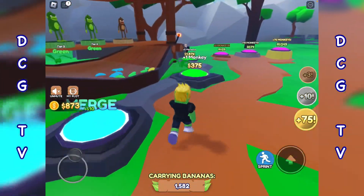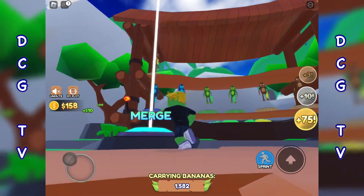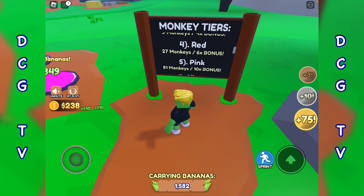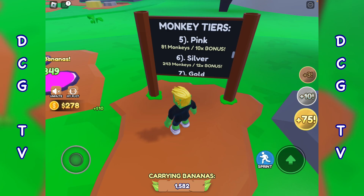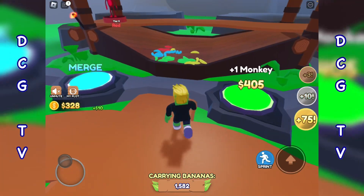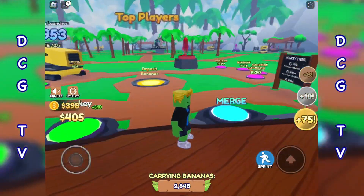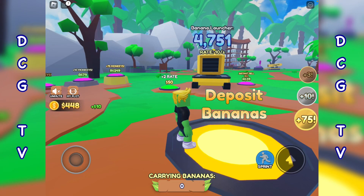Right guys, we just need to buy these two monkeys — let's go ahead and merge. Boom, there we go, tier four red monkey! That was a bit of a grind — 27 monkeys needed for that one. To get the pink we need 81, which is going to take quite a bit longer. I'll make this today's first recording, because like the other tycoons I want to do a little series showing all the monkeys and updates. I'll grind away and come back when we're ready to merge into the pink monkey.